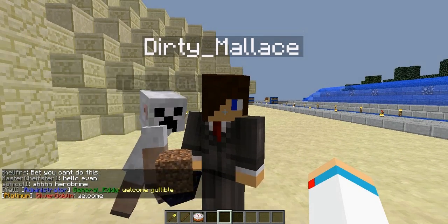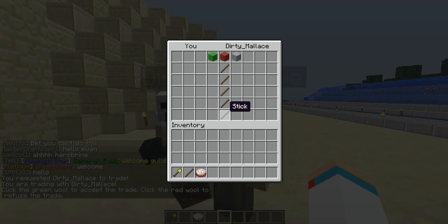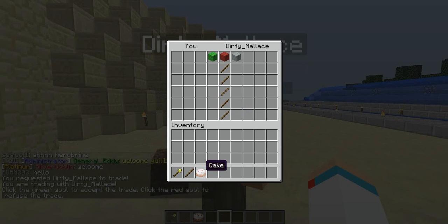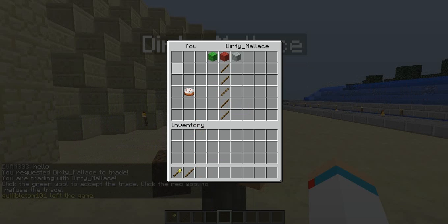To initiate a trade, you and your partner sneak and then right-click on each other. This will bring up the main display board. As you can see, on the left-hand side you have your items, and on their side they have their items. You can see he's placed a cake, and I'm going to place some dirt.